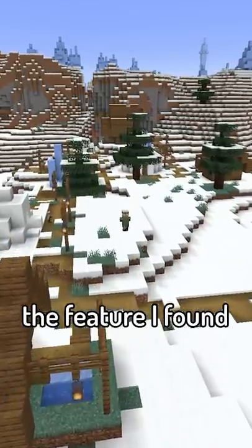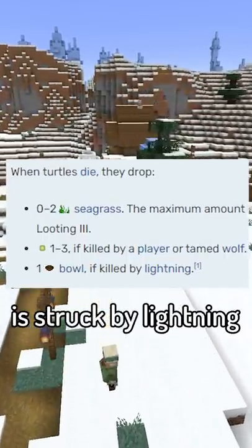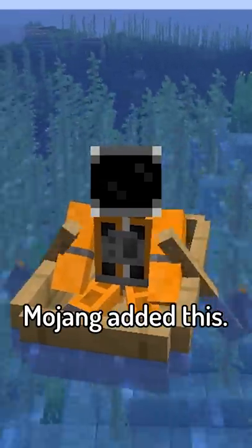But the feature I found is even weirder than all of these combined. Did you know that if a turtle is struck by lightning, it will drop a bowl? I just don't understand why Mojang added this.